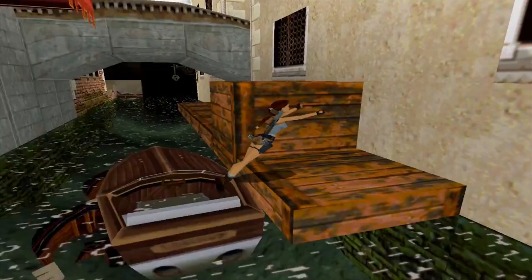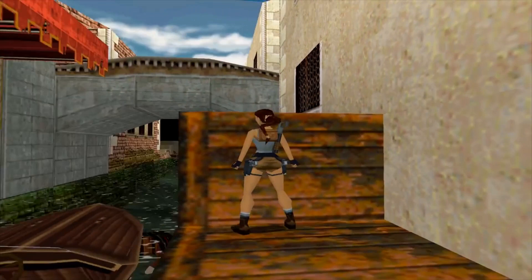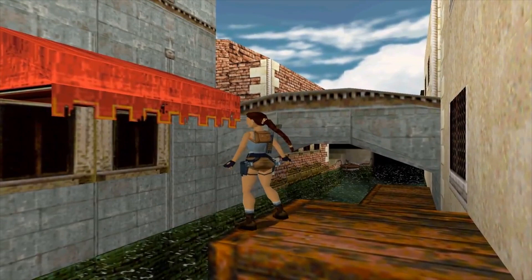The graphics and visuals in Tomb Raider 2 were improved compared to the first game, with enhanced details and more vibrant environments. The game continued to employ the iconic fixed camera angles, though it allowed for more dynamic perspectives and camera movement.